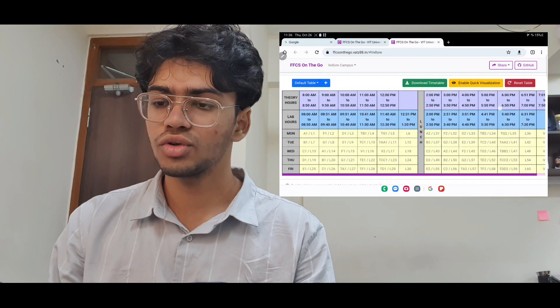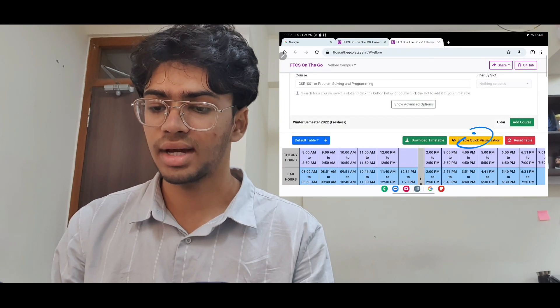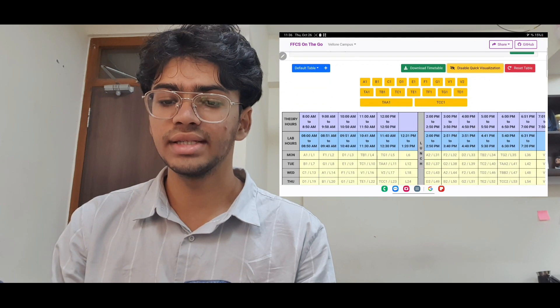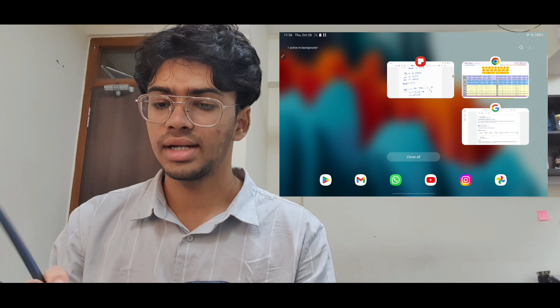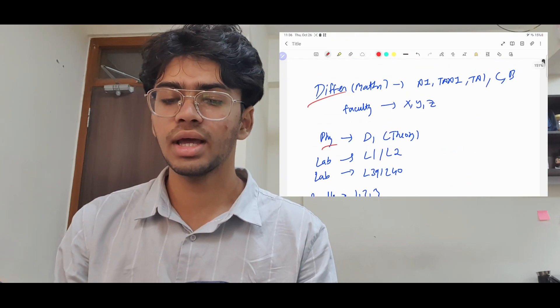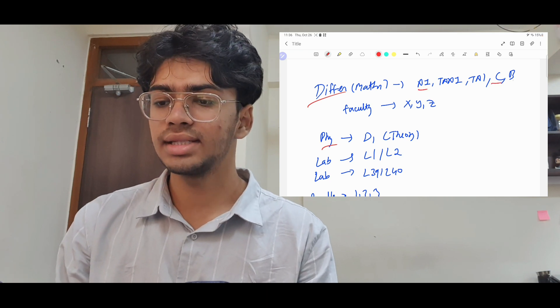First, click on the dropdown on the website so it's easier to choose your slots. I've made a plan — for example, for Differential, you need to get three slots: A, C, and B.